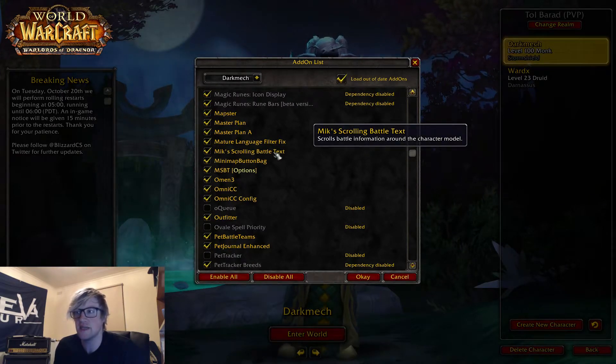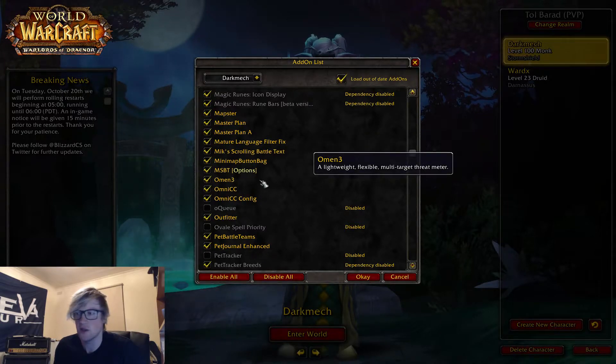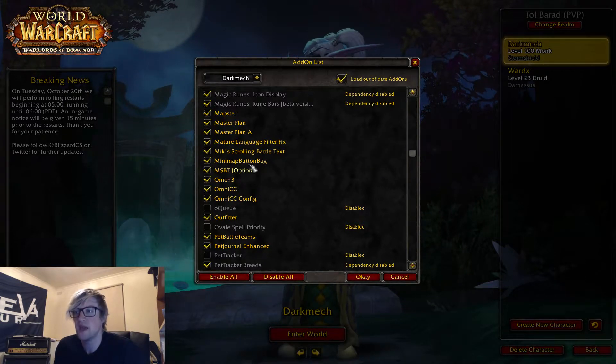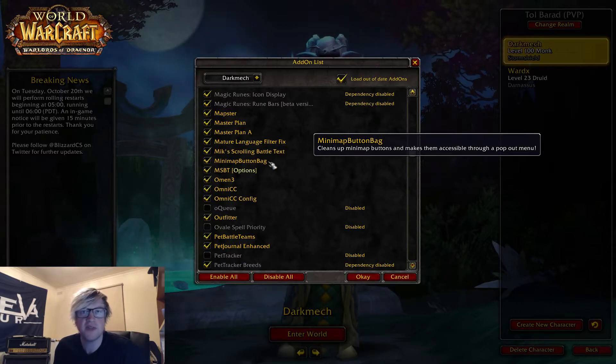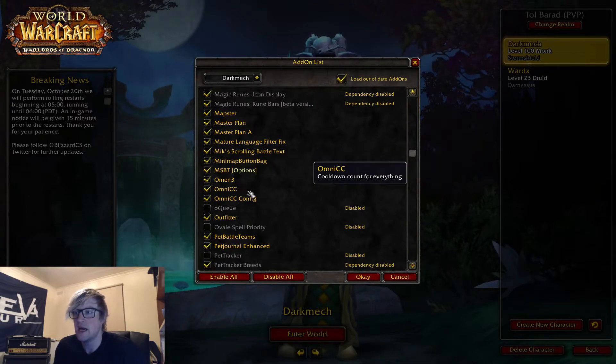Mixed Scrolling Battle Text is the combat text I use — I don't use the Blizzard in-game one, and I really like it. MSBT is the options add-on that couples with it, so those two go together. Minimap Button Bag: when you download a bunch of add-ons your minimap looks like a clusterfuck of icons — this puts them all into one, making your UI look a lot cleaner. Omen 3 is the Threat Meter, great for tanks. If you're new to tanking and don't have a Threat Meter, I suggest you get one. Omni CC shows the duration for all your cooldowns.